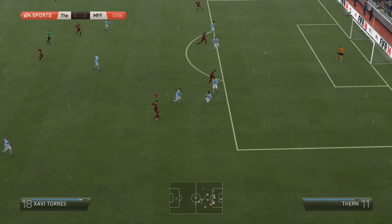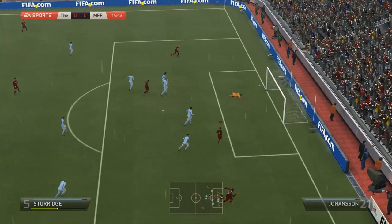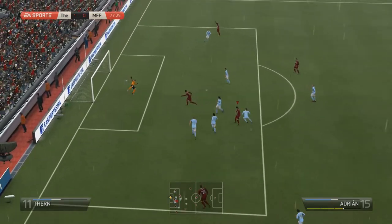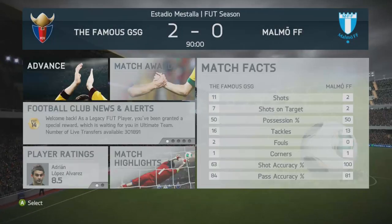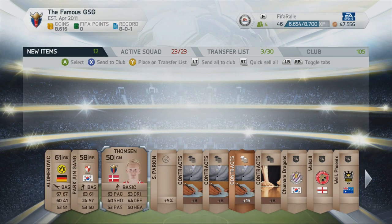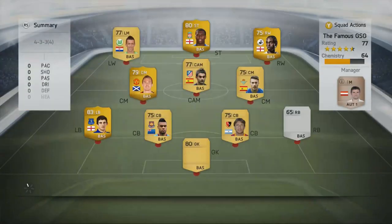Then I headed into Division 10 offline to play that final game to see if I can pick up the trophy and get those 3.8k coins for winning. We get a good start — Sturridge turning the defender, we take the shot and Dyer getting the rebound to make it 1-0. It was against Malmo on world class. I tried out a few skill moves and get a second goal with Adrian to make it 2-0, win the game, win the division, and get 3.9k coins and a bronze pack.